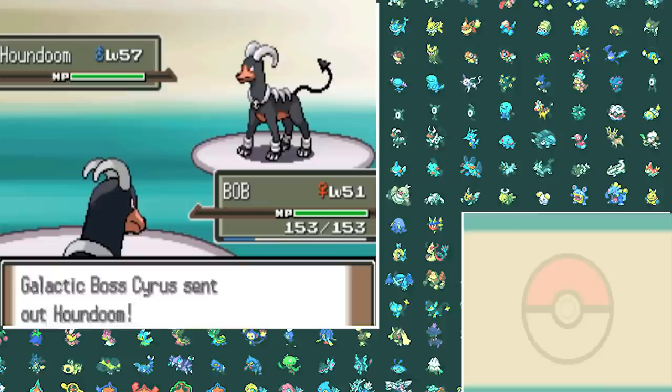After that encounter we go to Giratina and slap the crap out of that thing too. We then move on to Volkner — he has Electric types which is not great for our team because we have Gyarados, Crobat, and Honchkrow, but we're going in anyway.